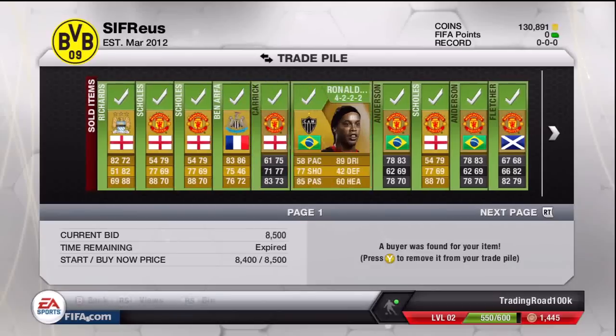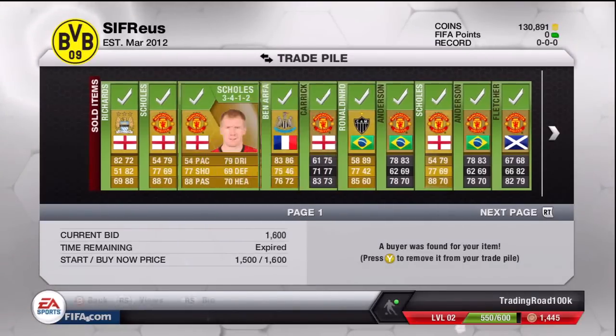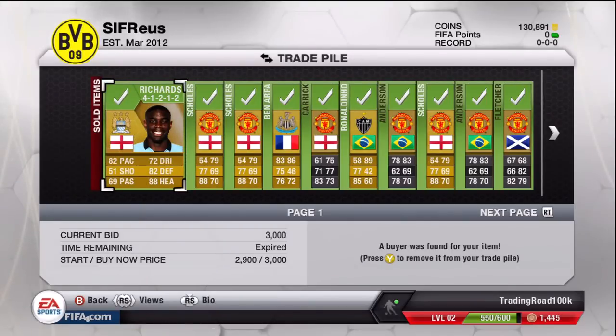I was hoping to get about 9 to 9.5k on the Ronaldinos. When I listed them at 9.5k I was looking at around 145,000 coins — a very nice profit — but it didn't happen. It's probably because the market crash is happening for Team of the Season, which is an absolute bummer. All player prices are dropping a lot so I might not be able to bring these trades out as often, but I'll try. Mick Richards in the 4-1-2-2 sold for 3k.